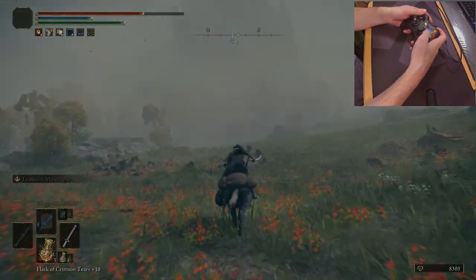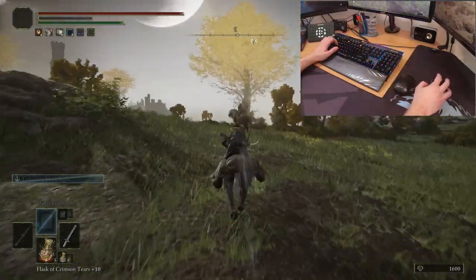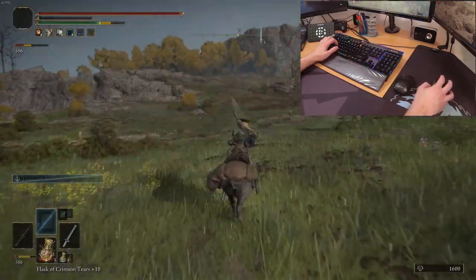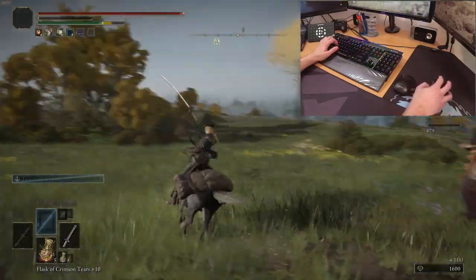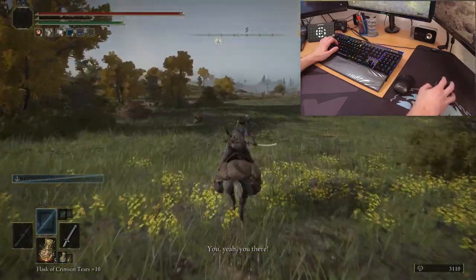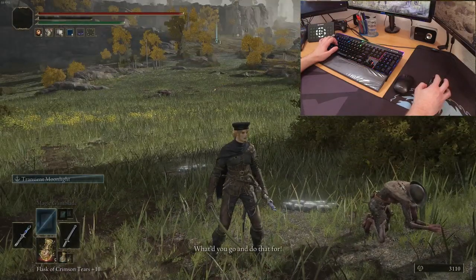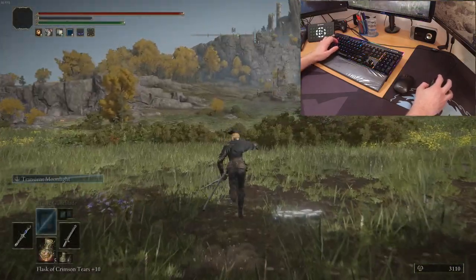Important note from the beginning: it's very possible that some of the keybinds are exactly like yours, in the sense that I didn't change defaults. So even if I say I use 1 or 2 for attacking or pairing and so on, it doesn't mean I invented those keys. Just to be clear. So without losing more time, let's jump into showing the keybinds and, more importantly, explain why it all makes sense this way.